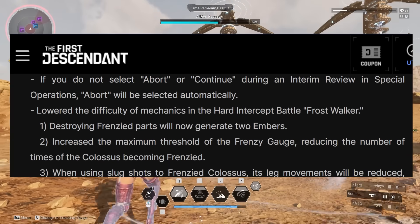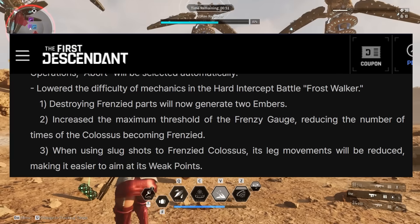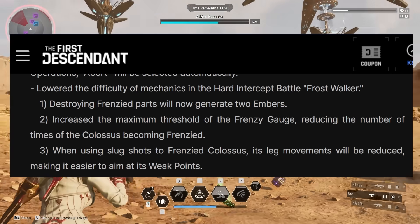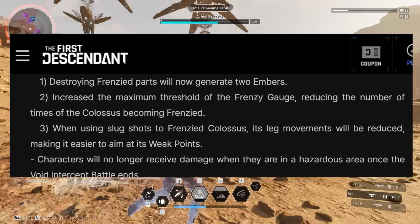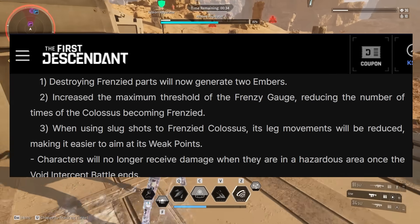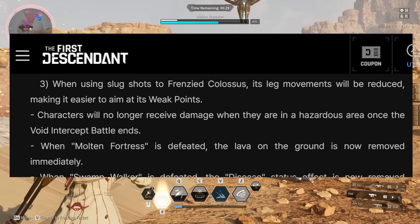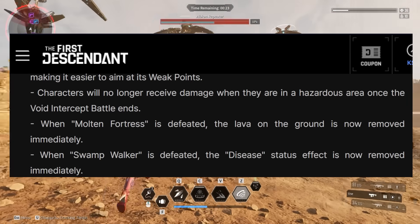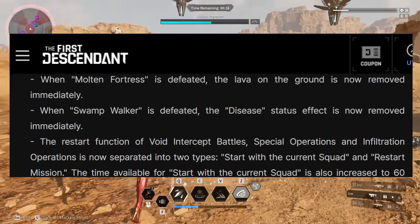They lowered the difficulty of mechanics in the hard intercept battle Frost Walker. Number one, destroying frenzied parts will now generate two embers. Number two, increase the maximum threshold of the frenzied gauge, reducing the number of times the Colossus becomes frenzied. Number three, when using slug shots on a frenzied Colossus, its leg movements will be reduced, making it easier to aim at its weak points. Characters will no longer receive damage in hazardous areas once the void intercept battle ends. When Molten Fortress is defeated, lava on the ground is removed immediately. When Swamp Walker is defeated, the disease status effect is also removed immediately.